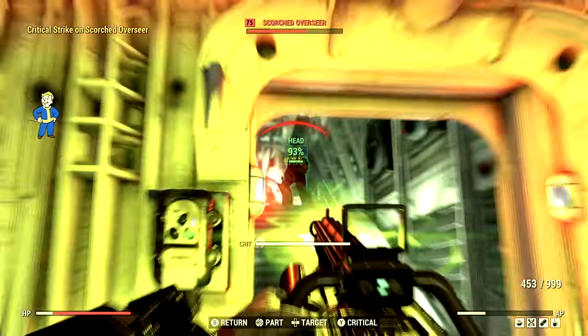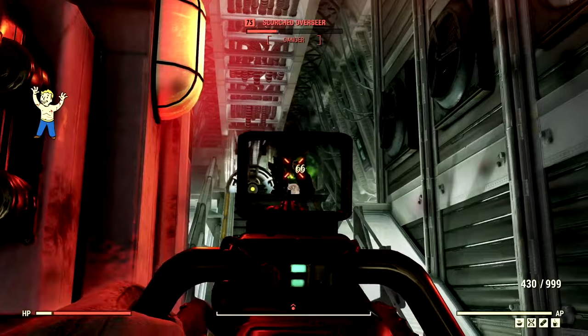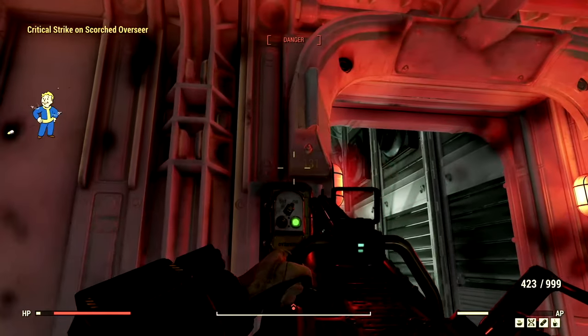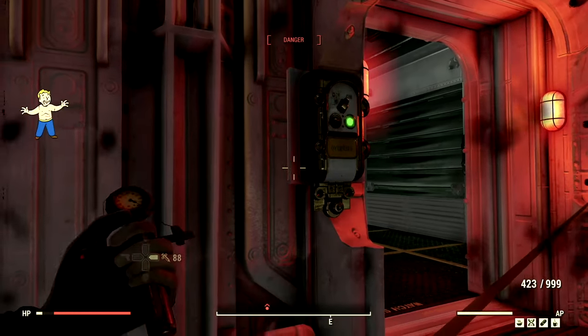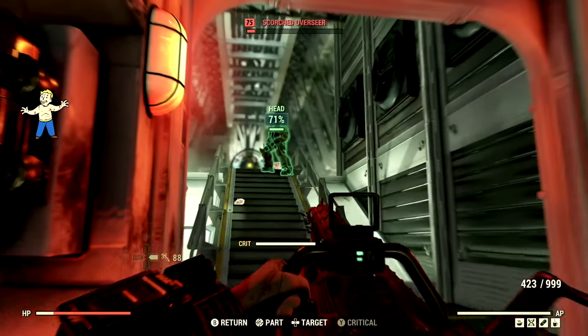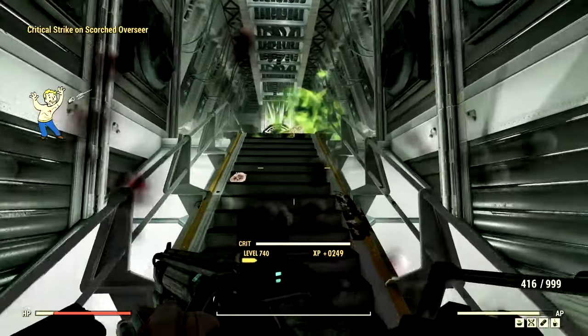Then VATS, of course — there we go, eat my bullets. Just got to be extremely careful with her. We'll continue to shoot her. Just got to watch that health. And VATS shots to the face. Goodbye, you stupid Overseer. She's almost dead — I just got to be careful with my AP and Dodgy. If I use all my AP, I can't use Dodgy and I can get hit. There we go, fantastic — and our Overseer is no more.